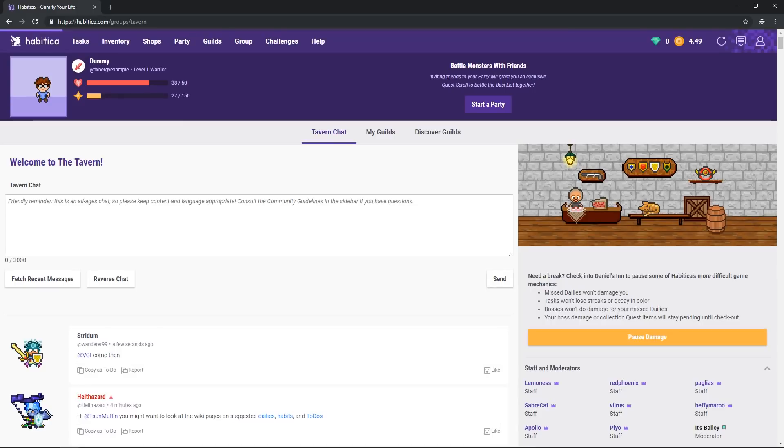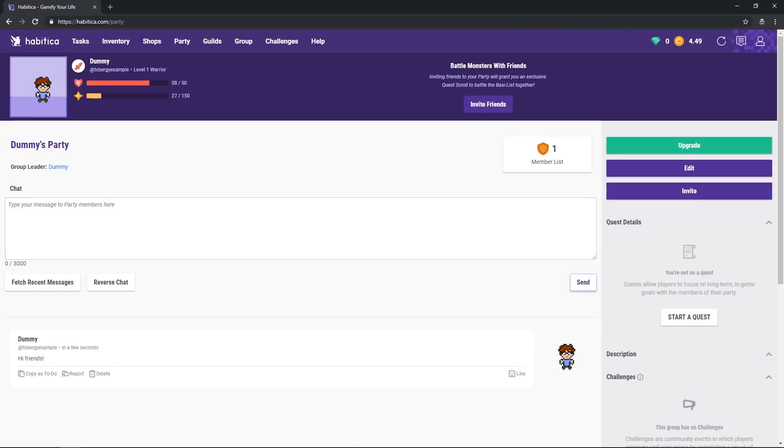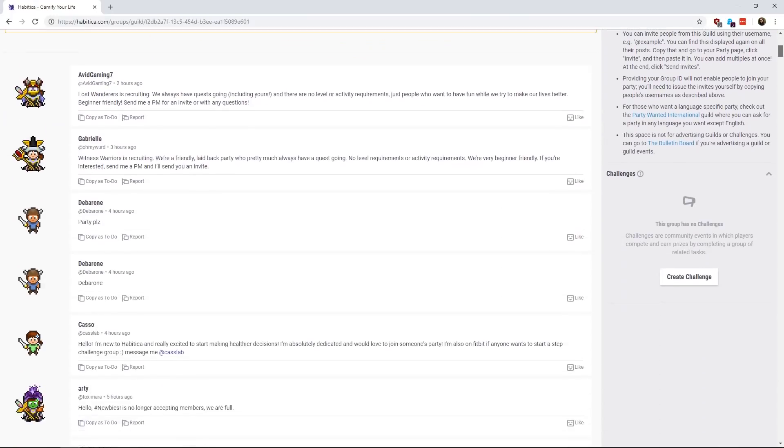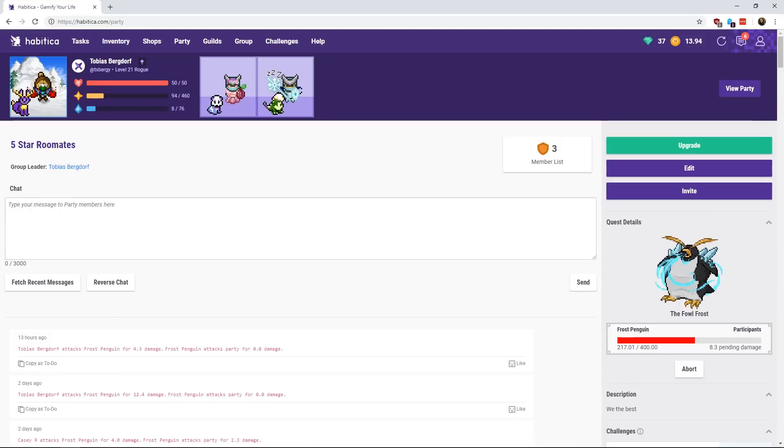And finally, there are parties, which are usually people you know personally, or if you don't have any friends, you can be in a party by yourself, or find people online also looking for party members. You can be in as many guilds as you like, but you can only be in one party.